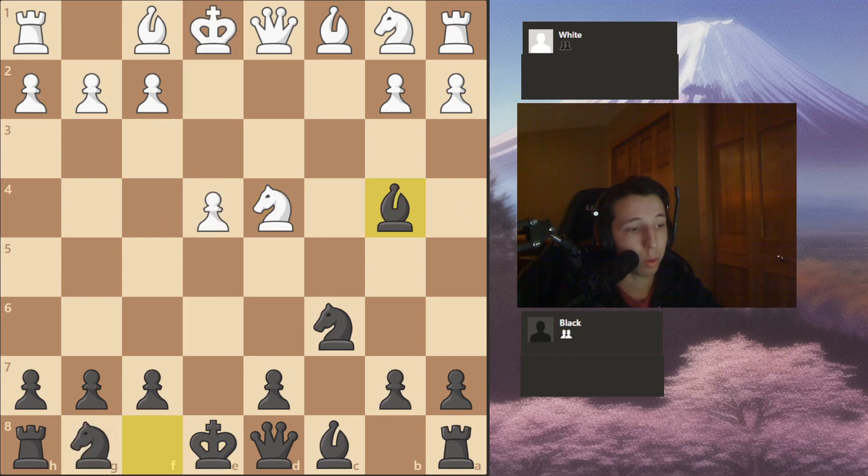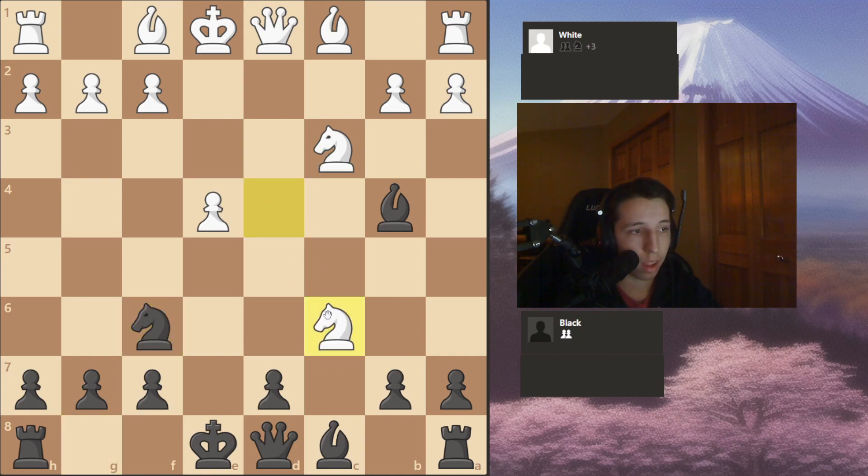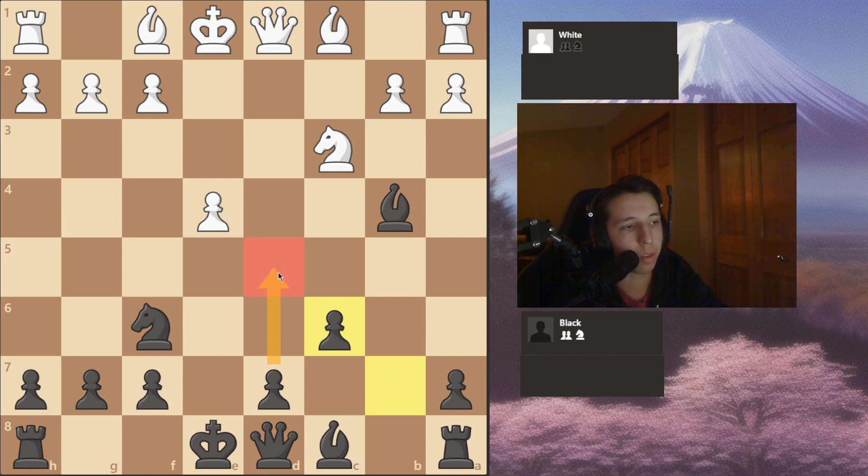Anyways, to the main move, which you're going to face most of the time, is Knight C3. You just commonly develop Knight F6. And it's already equal. If the Knight ever takes, take back with the b-pawn, and you want to play for D5.